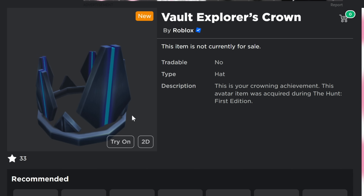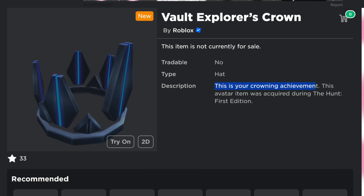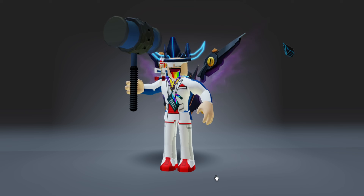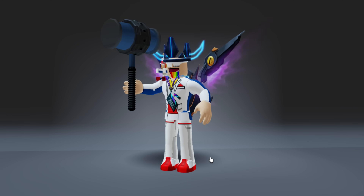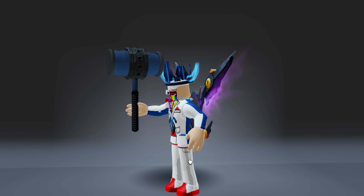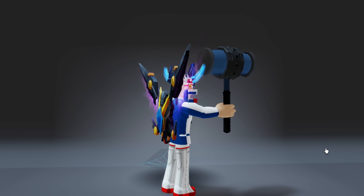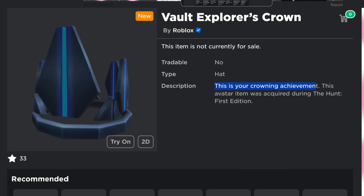Next is the Vault Explorer's Crown — this is your crowning achievement. I'm guessing the wings and this crown are going to be the last ones we earn just because they have really cool particle effects. When you wear it there are really cool particle effects on the side — like little bullhorns that go off to the sides. It's an interesting effect I didn't quite expect to see.